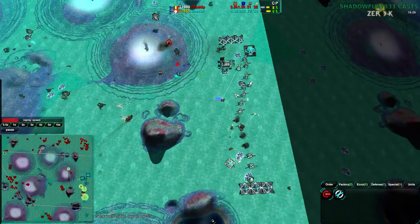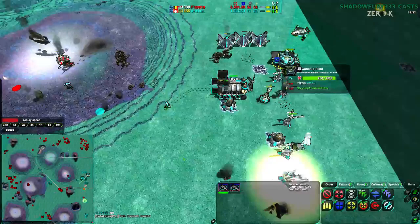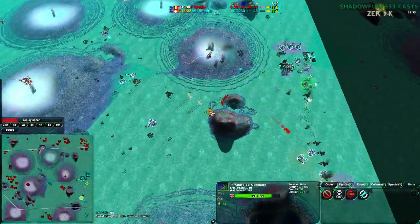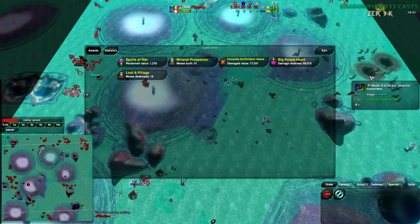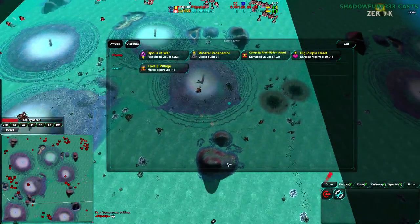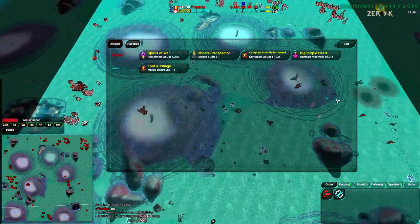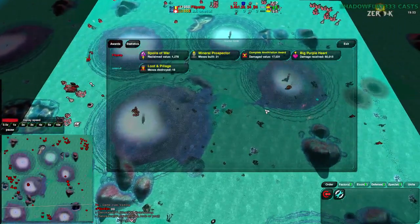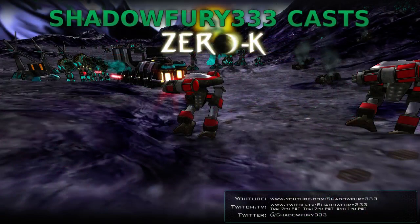Onecut snatched defeat from the jaws of victory. Since you did actually request that I cast this game, I'll go over it once more: don't invest too much in gunships unless you have a particular priority target you want to kill — maybe the south expansion. However, in the position you were in, you could have just plowed forward and won. Next time, keep an eye on what your opponent is doing for production, and if you notice they aren't building that many units, just push forward and win. Anyway, that was the first game of our night. The next game will be between Cubay and Rymark on Archer's Valley — stay tuned.